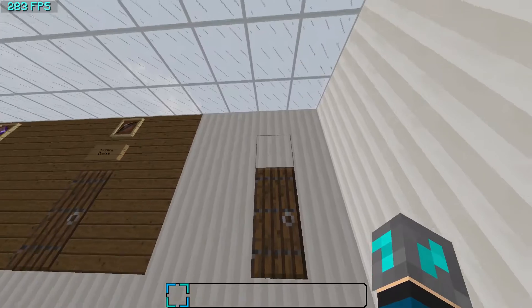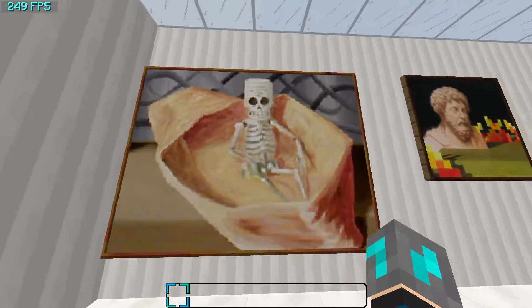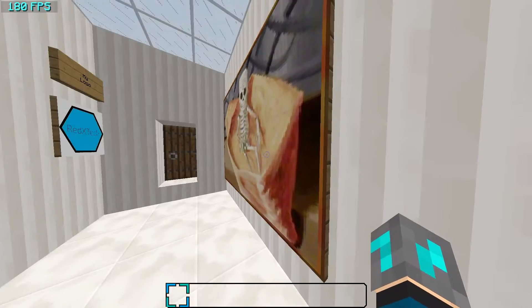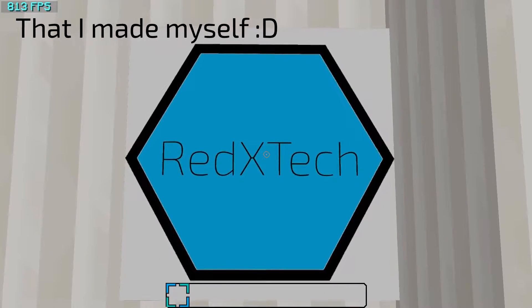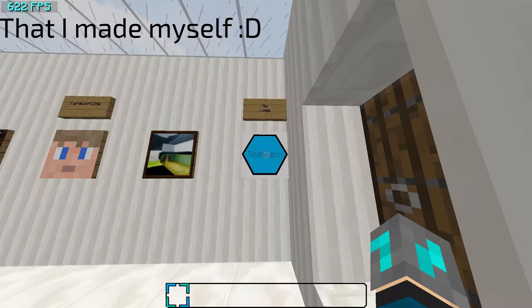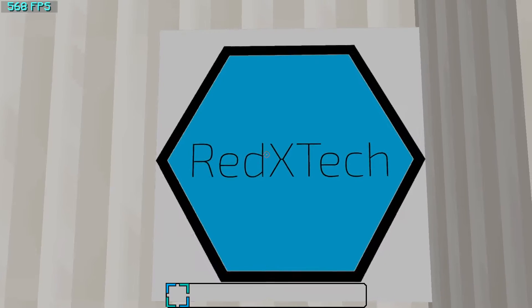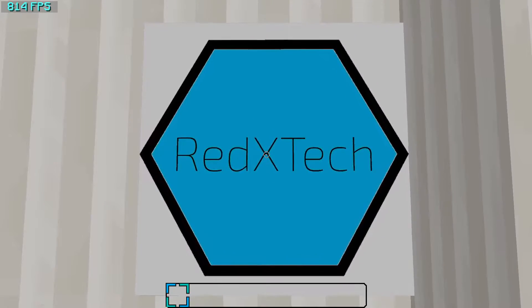Next here is the Paintings Room, where I have all the custom paintings. These are all normal faithful 64x64 paintings except for a few of them. This over here is my logo, and because of this the entire paintings file is quite a large file. If the paintings turn out white for you, I'm going to show you how to fix that in just a moment.